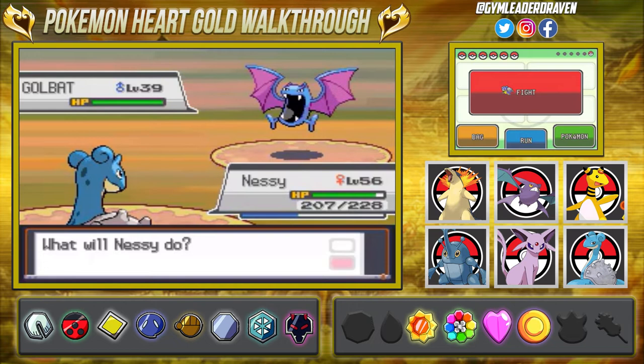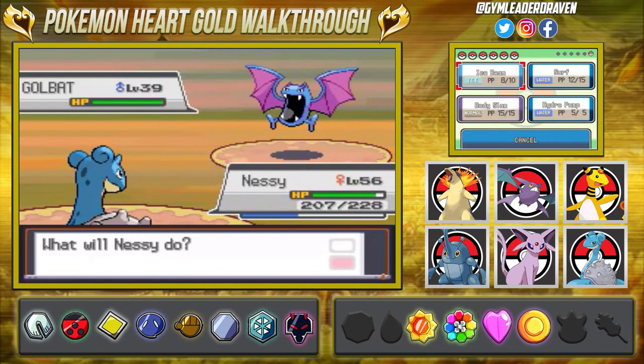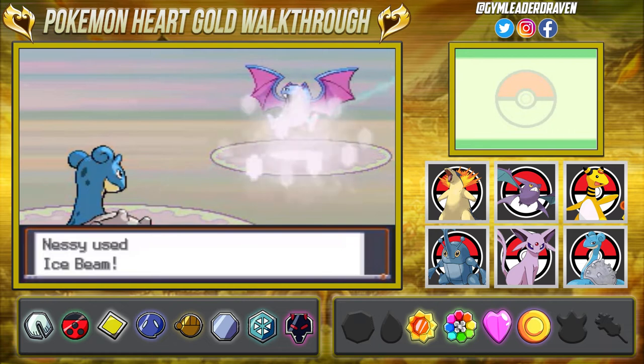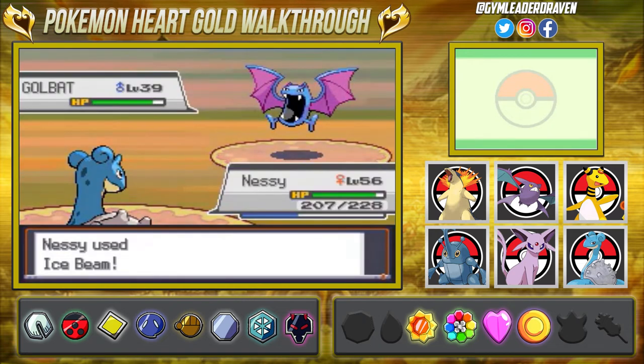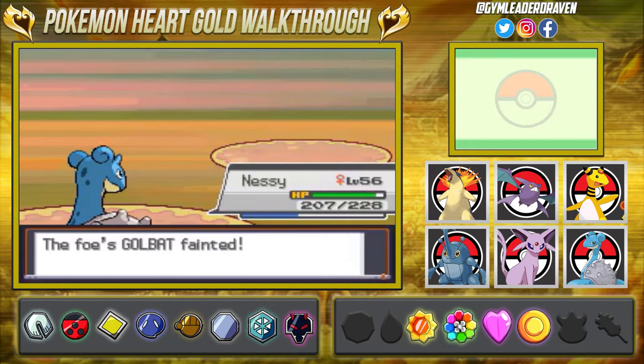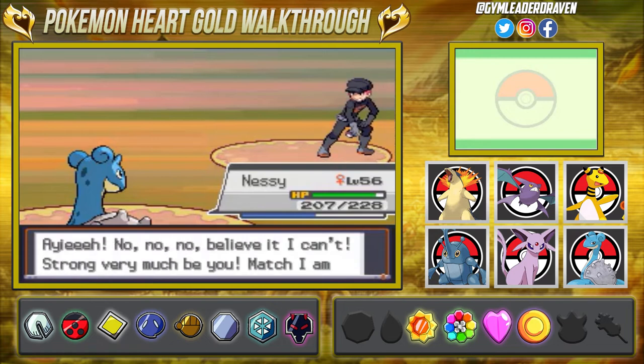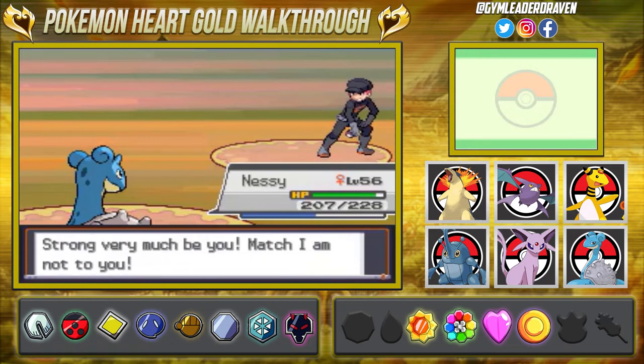Here he comes out with a Golbat, and here comes Nessie. Let's go right ahead and destroy him — ice beam attack for the win. And just like that, Golbat is no more. At this point you should be at least level 50 to 55; this guy should be no problem. He clearly missed the memo about Team Rocket being destroyed.